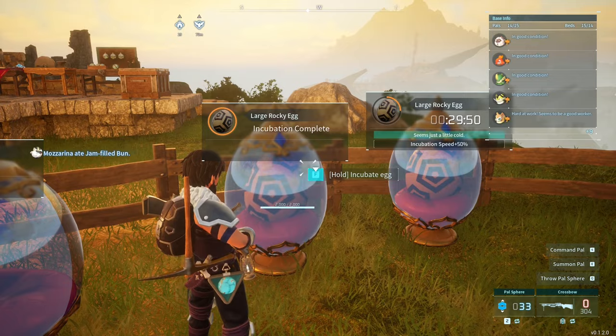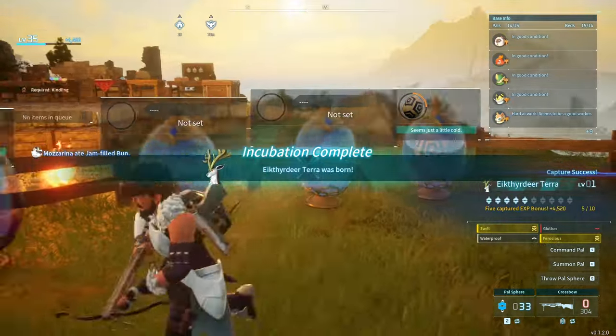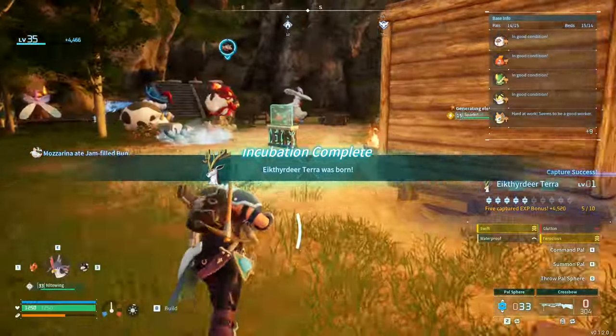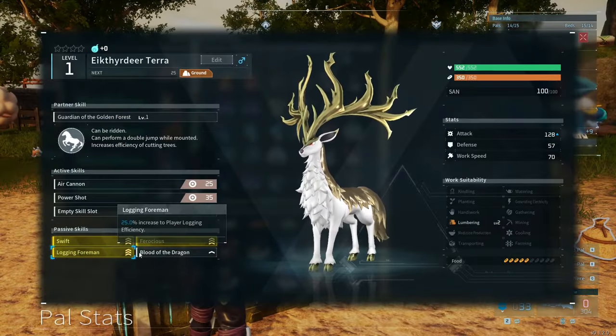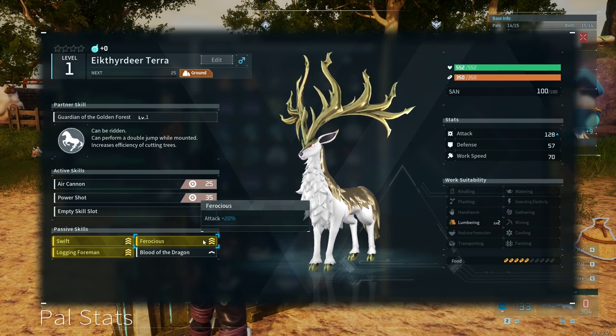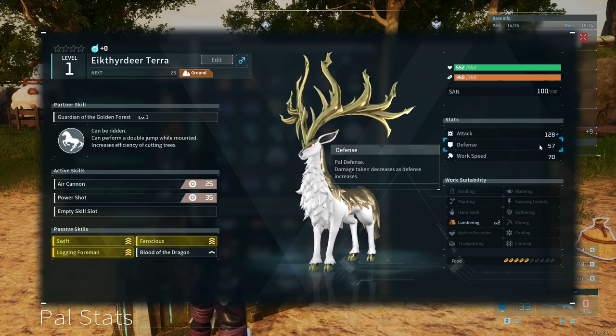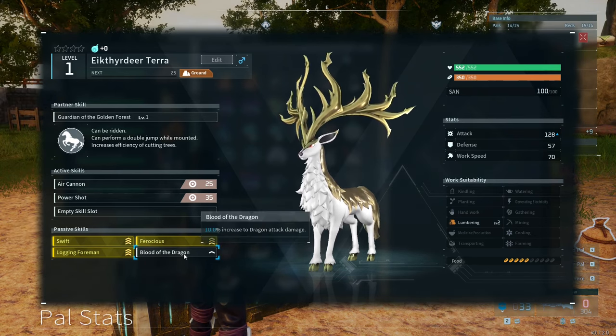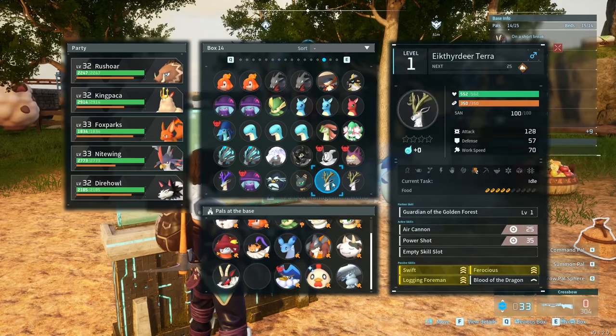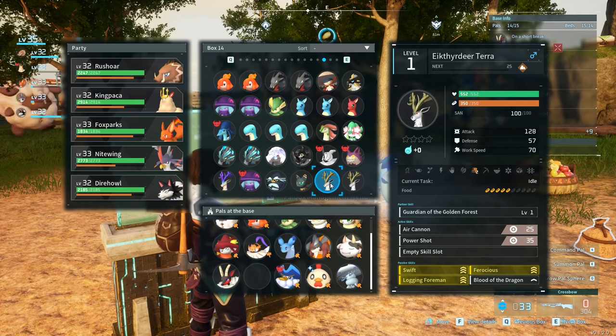Because we need logging. Swift, Ferocious, Glutton, Waterproof. Let's check out that one. Swift, Ferocious, Logging Foreman, and Blood of the Dragon — this is pretty darn good. Do I want to try to get Nimble on here instead of Blood of the Dragon? Or should I just invest in this one? Because they're pretty darn rare.